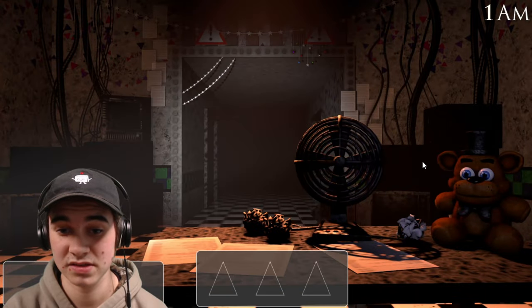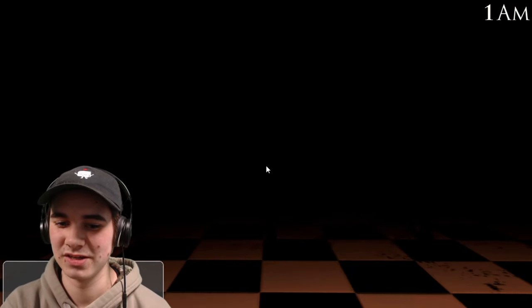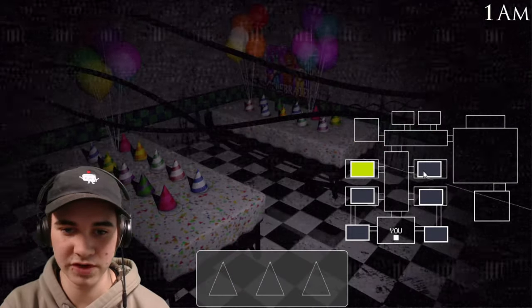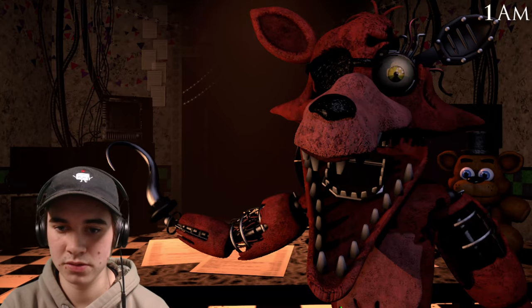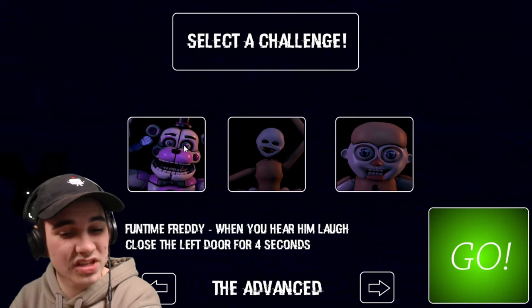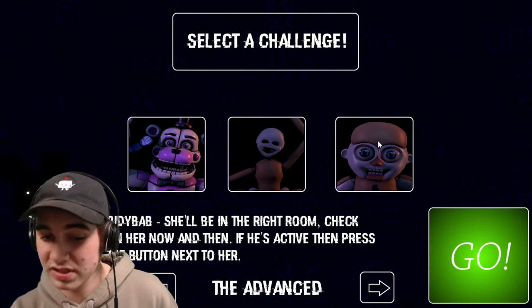Am I safe? Okay, well, I think we know what the loud vent sound is. That's gotta be the loud one, right? Okay, so Foxy's about to go into the vent. This one actually seems pretty simple — we may be able to get through it in this one. When you hear him laugh, close the left door for four seconds. When you see her appear, click on her to get rid of her. That's pretty simple.